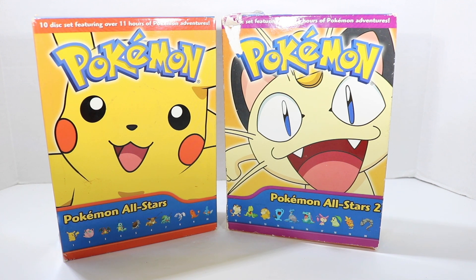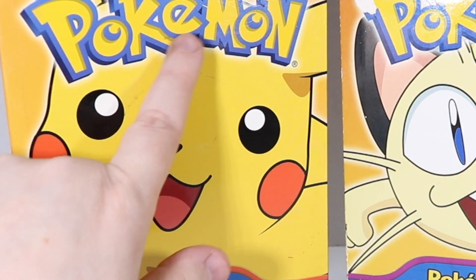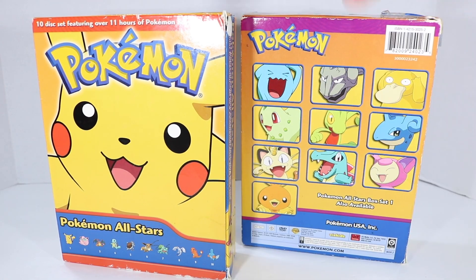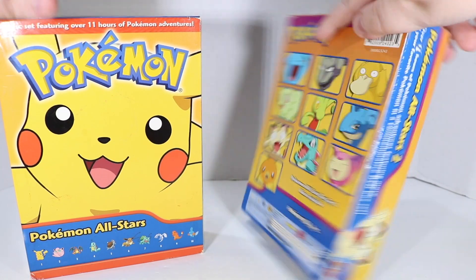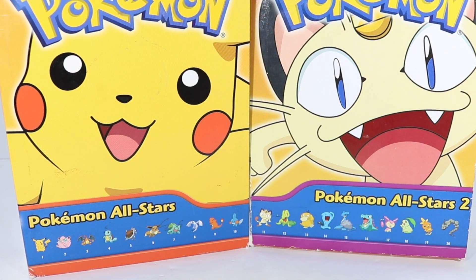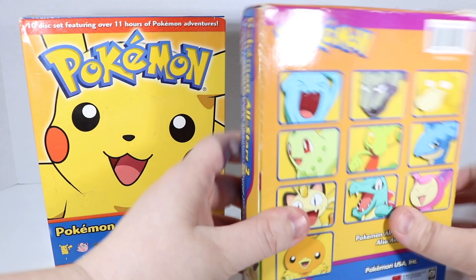Both of them have ten discs each. And as you can see, there has been quite a lot of wear and tear, like Pikachu's face has some color on it. The boxes are a little bit ripped here and there, but it's still good. Now this one shows you the top ten that they picked. The Pikachu one keeps it more secretive, but if you line them up, you can see at the bottom these are the favorites from 1 to 20, at least as of the time of this release, which was 2009.